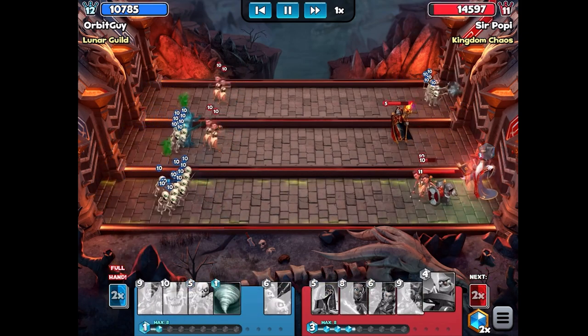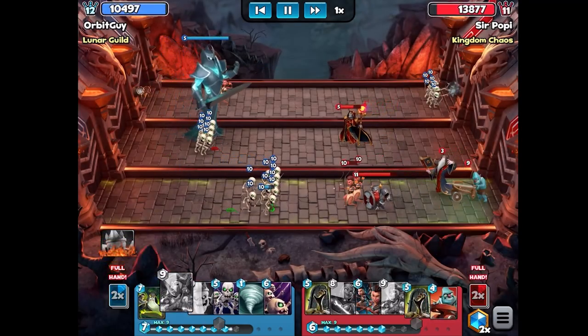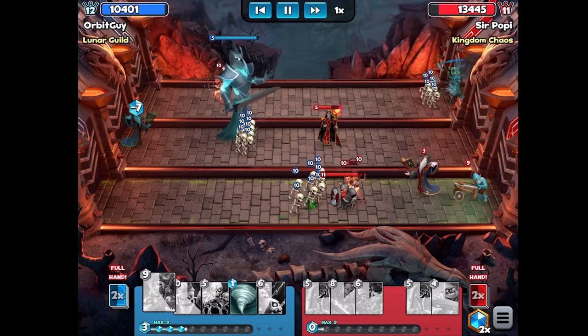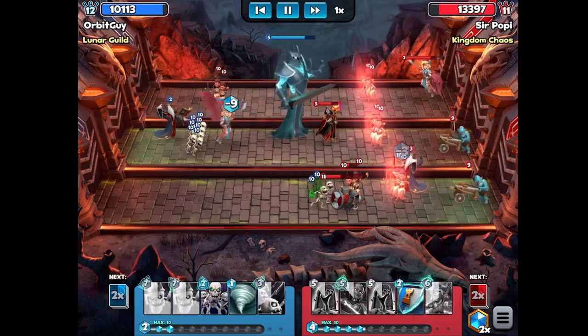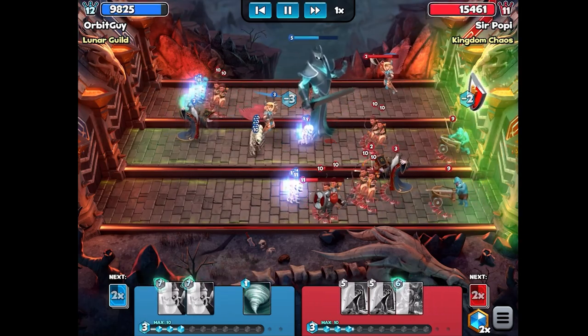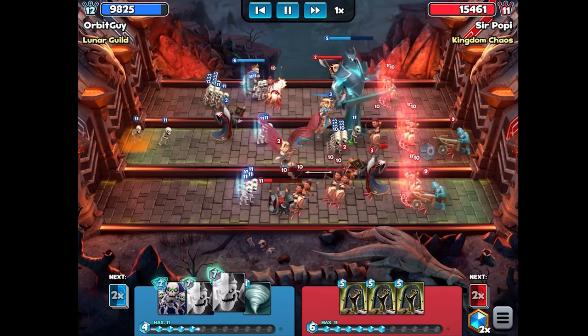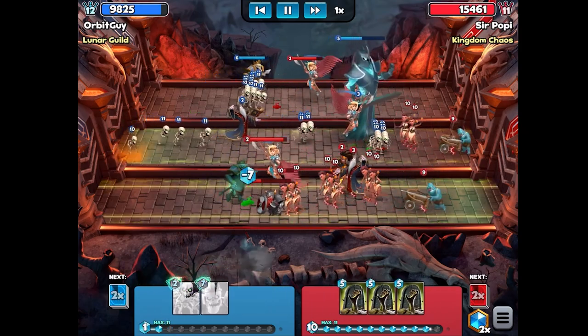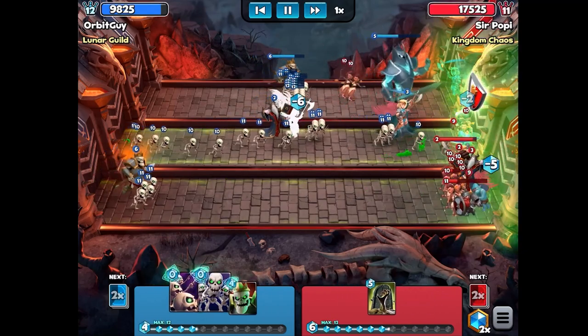Once you're down to just a couple cards in your hand, Boneyards aren't really very useful — so it would have been better if I hadn't used them, but it is what it is and it was still working pretty well. The Valkyrie though is a big addition because it allows me to get more cards out there, and more cards means more Skeletons, which is a better chance to get over 200.